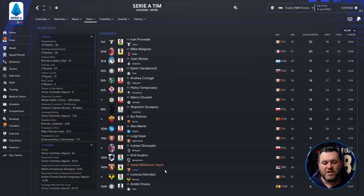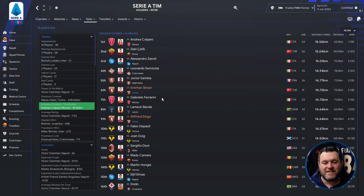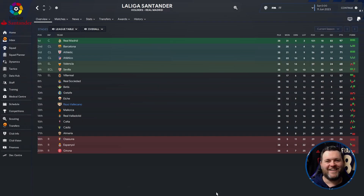For clean sheets, goalkeeper Malinkovic-Savic got 7. For yellow cards, Vojvoda and Aina got 17 and 16 respectively. For distance covered per 90, Ilikan had 14.73 and Singo had 14.64. For tackles per 90, Aina got 3.88. He also topped dribbles per 90 minutes with an impressive 8.11, and Vojvoda came in with 5.88. So 7th place in Serie A, and in cup competitions they were knocked out in the second round of the Coppa Italia by Udinese.